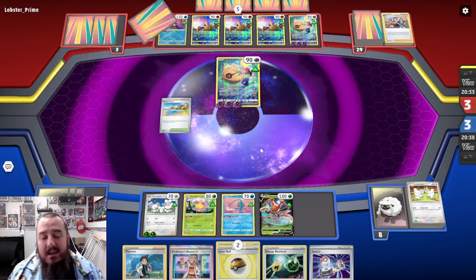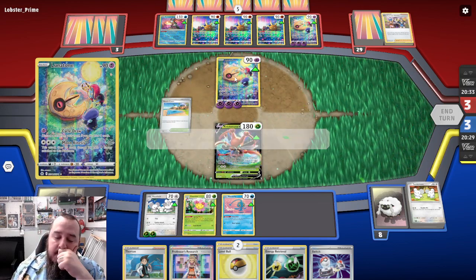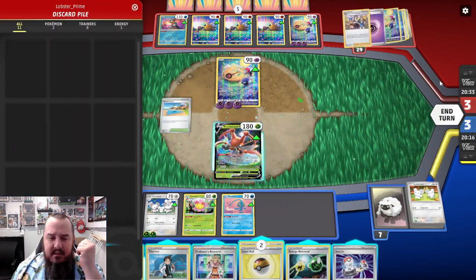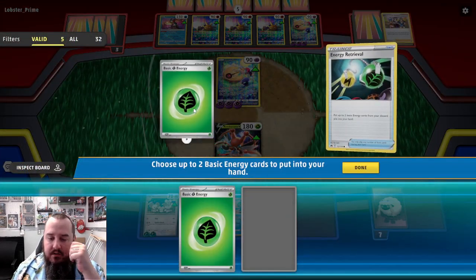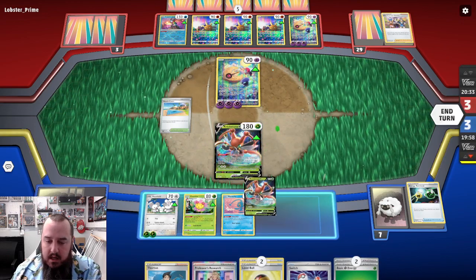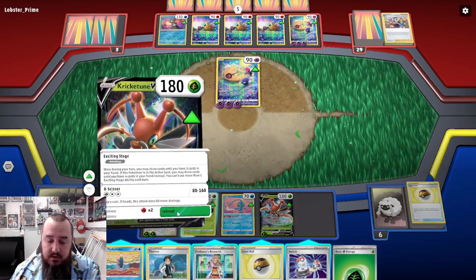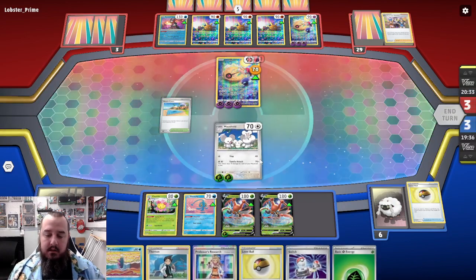I might be able to start powering up the Krikatoon V, but I don't think I'll be able to do that fast enough. We'll put the Krikatoon V into the active. We have Pyukumuku — top decking Pyukumuku is not a good feeling. The Miss Fortune Sisters shuffled our deck — that's what happened. Energy retrieval: one, two. We will Pyukumuku, draw a card — Krikatoon V. Play that down, play an energy down to it. Level Ball for the Pyukumuku. We can't Professor's Research — that will cause us to lose. So we will just Mouse Hold and Family Attack for 70, because we are just in trouble.